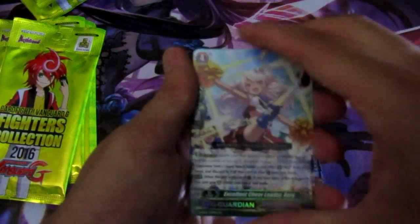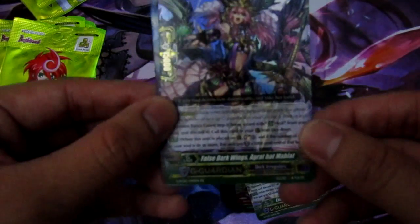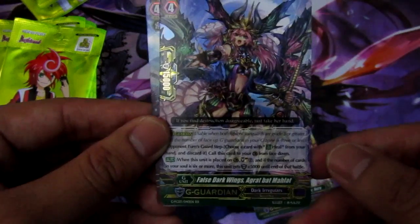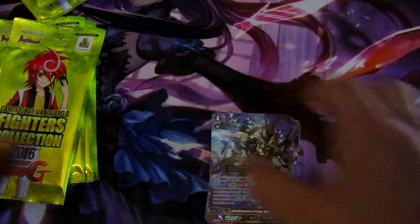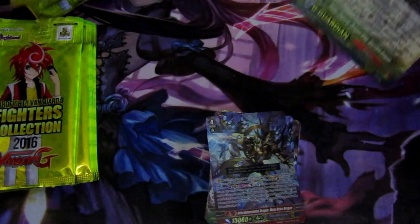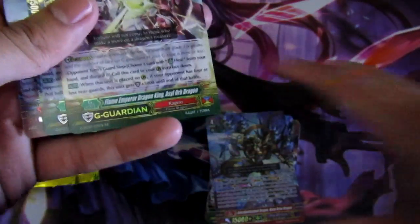Next pack: Spike Brothers Excellent Cheerleader Aerie, Dark Irregulars False Dark Wings, Agrabat Malahat or something like that, and our first G Rare — Interdimensional Dragon Warp Drive Dragon. I don't know how that's gonna work with Gears and their stride zone because it's so cloggy, even though it can be very versatile. I think it'd be better in Chrono Fang maybe.